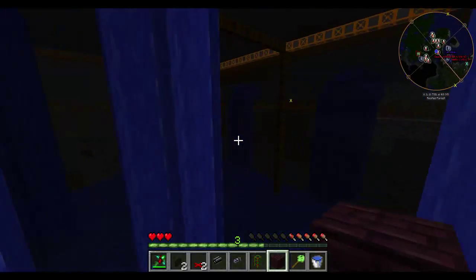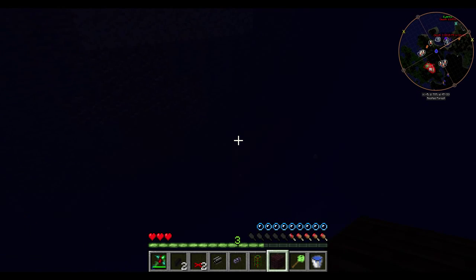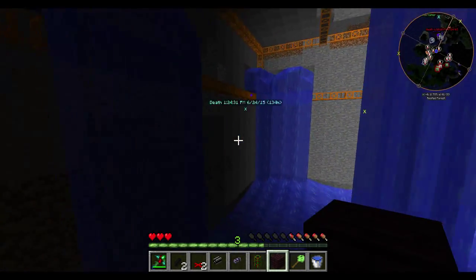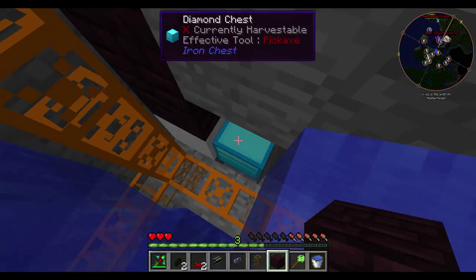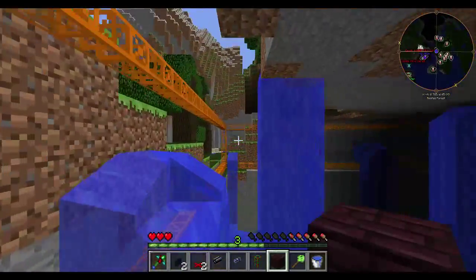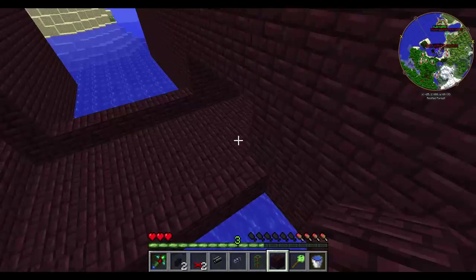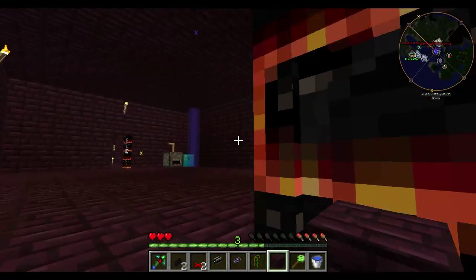This is my quarry, which is still running, thankfully. We're really, really deep. The quarry outputs into a diamond chest, which is being immediately withdrawn from to place back into the ME system. I need to go check if it's getting full — if it starts getting full, I have to turn off the quarry, or else it'll overflow and the quarry will just start wasting blocks.